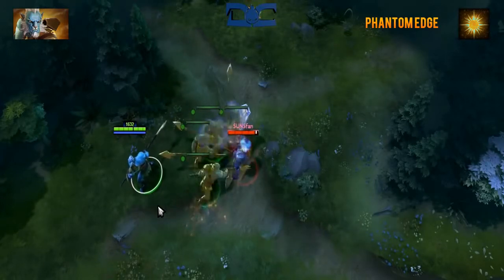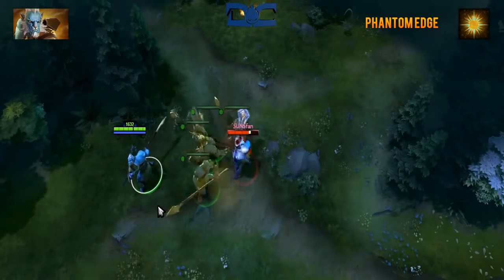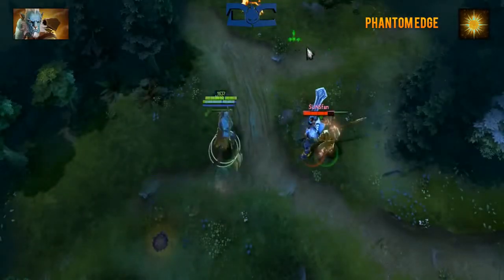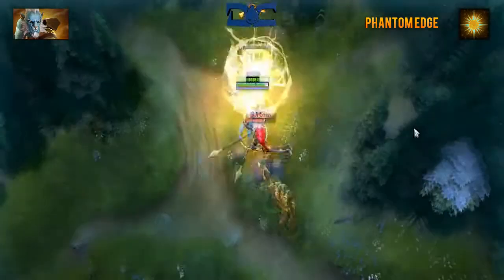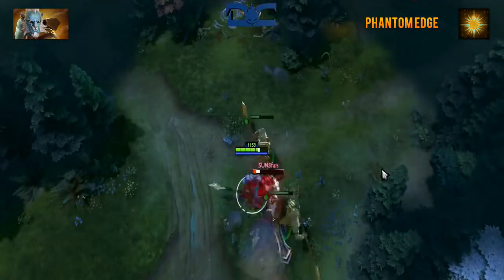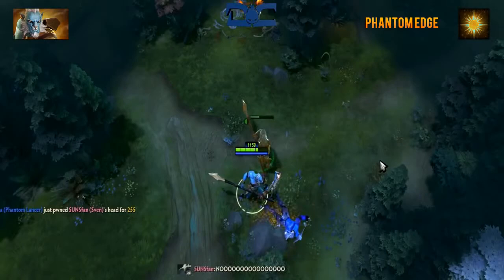In addition to this, you'll boost your Juxtapose proc chance from 12% to 18%. And lastly but most awesome, this ability will give your illusions a 7% chance to create illusions of their own. Oh, they grow up so fast!